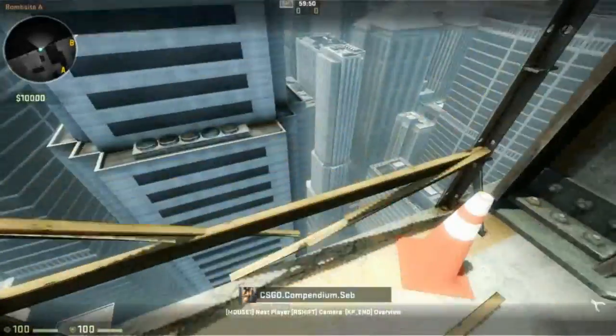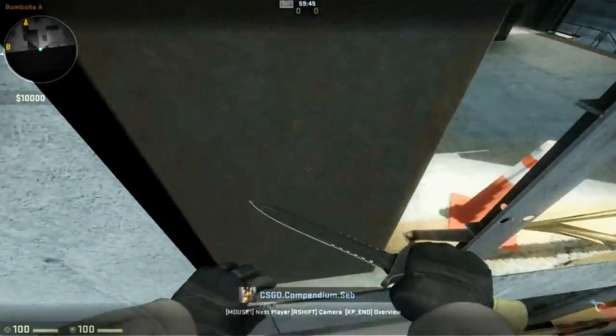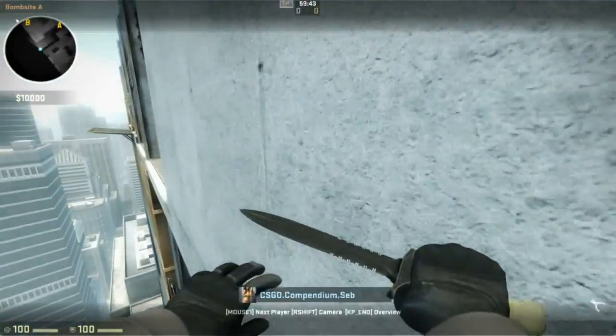All you have to do is jump and air strafe until you end up facing the wall. Before landing on the ledge, you have to be pressing the forward and walking keys.